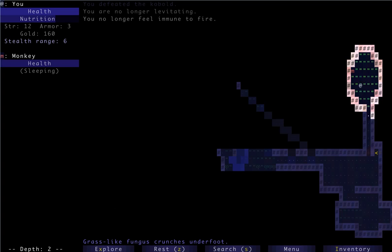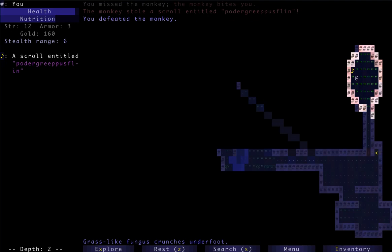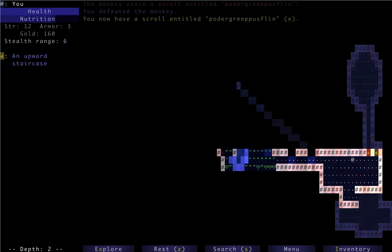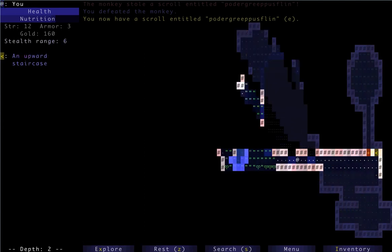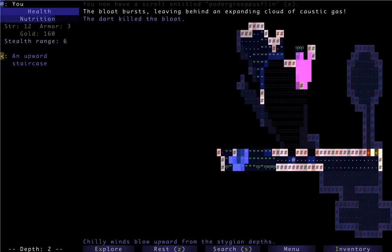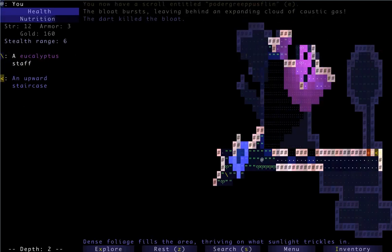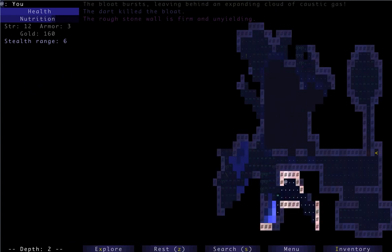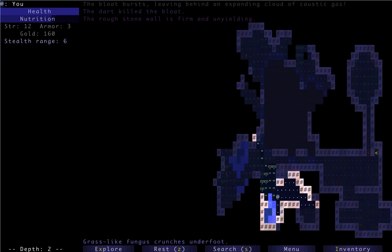Let's see what we can do to this guy. Those potions of hallucination are pretty nasty. Let's throw those darts. Second level is not too bad, although you have to start watching out for eels, I've found.